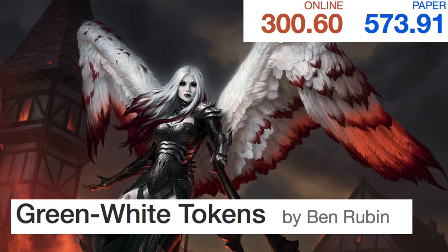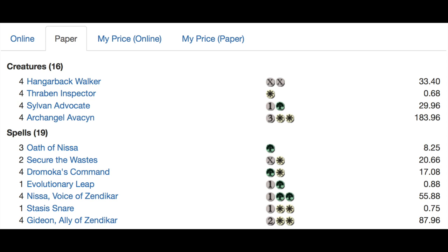Green-White Tokens is $300 online and $573.91 on paper. It does tend to be a rather expensive deck, but that's because Avacyn makes up the majority of the cost. Should that card go down a little bit, the entire deck gets a lot cheaper, because most of the deck isn't that expensive minus the Avacyns.